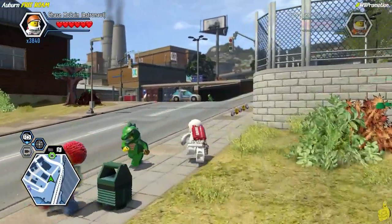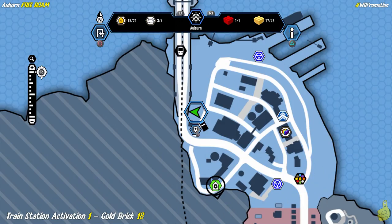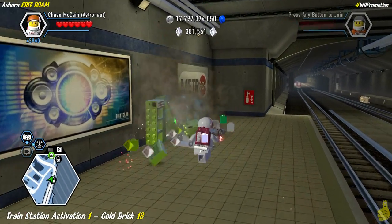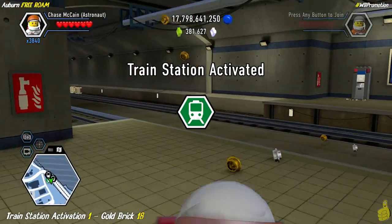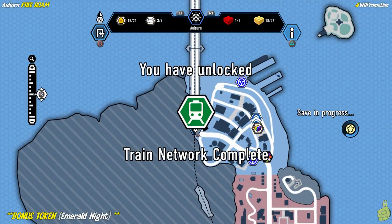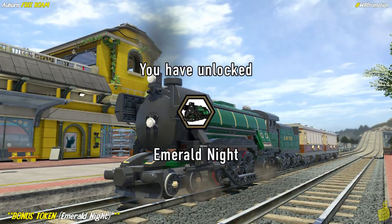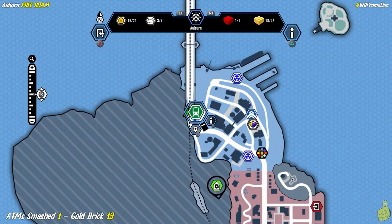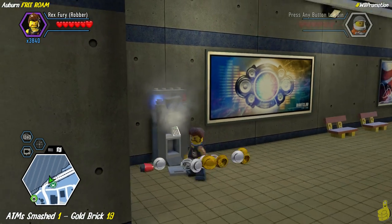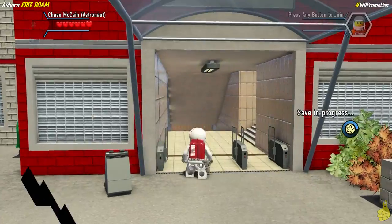The metro station here is a bit different — it's a larger central station with a bigger stairwell. Go down the stairs and hang a left — smash and rebuild the train station. That's 14 out of 14! We get a gold brick and a bonus character token for the Emerald Knight, and we complete the entire train network, unlocking a lovely green train. There's also an ATM to destroy right across the train tracks inside the metro station for another gold brick.